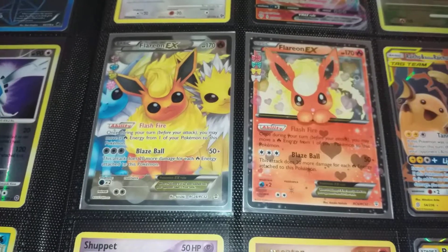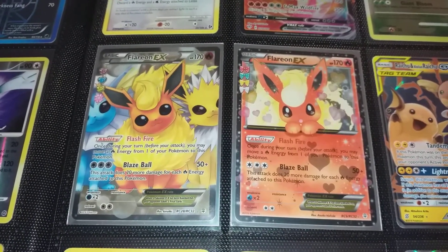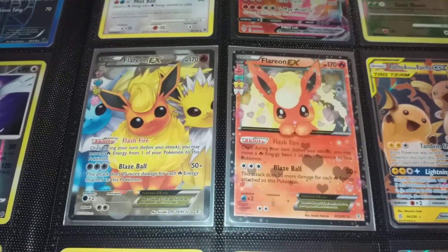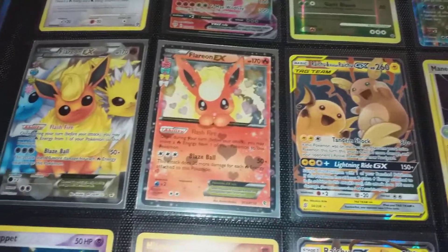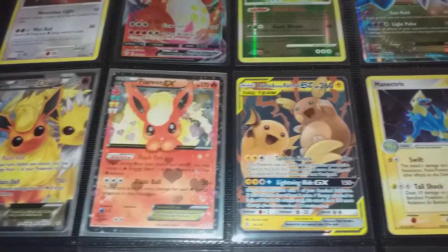Some cool cards — probably some of my favourites even though they're not the most pricey. I've got the Eevolutions from the Generations set. It was actually cheaper to buy these as singles than to buy a single pack, so I thought might as well just buy them — same price as a single pack these days.